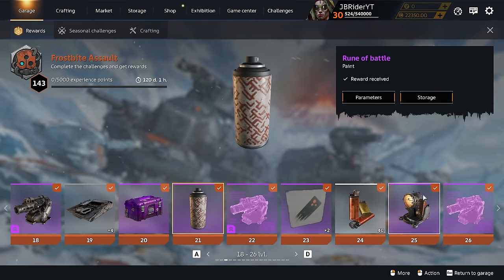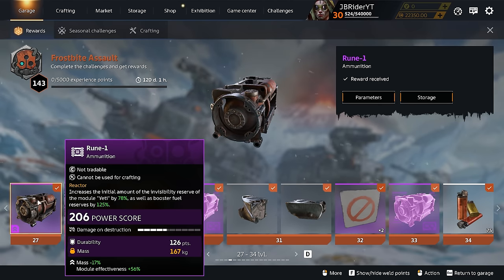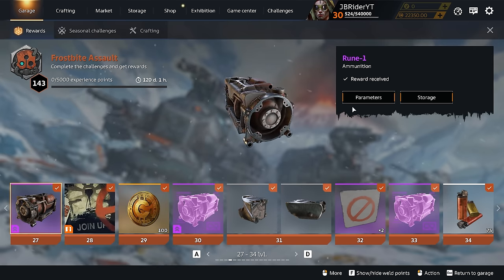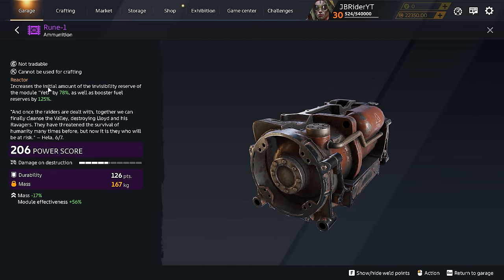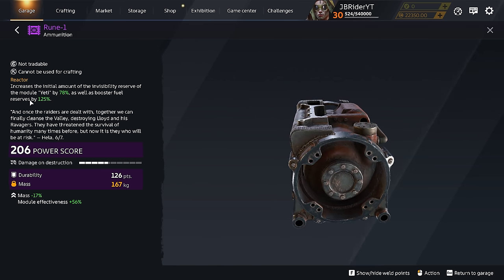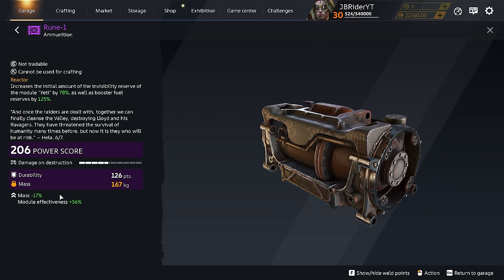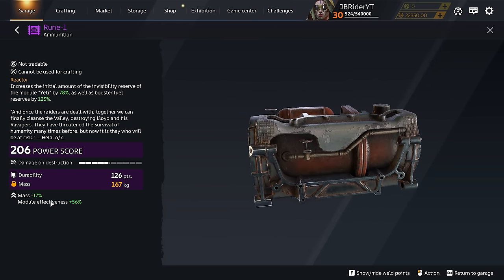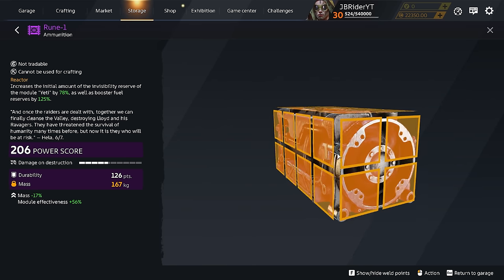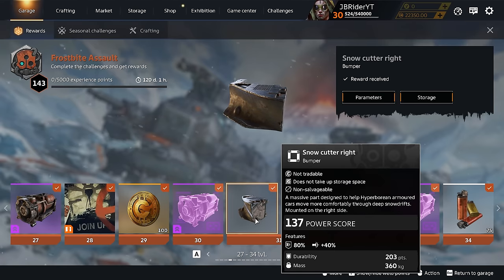At level 26 you get a blueprint. At level 27 you get the new ammo box, the Rune One, which only works as ammunition for the new Yeti Chameleon and boosters. It increases the initial amount of invisibility reserves for the module Yeti by 78% and booster fuel reserves by 125%. The battle pass version has less mass and module efficiency upgrades. It's a pretty small module that fits perfectly in the Yeti Chameleon slot.